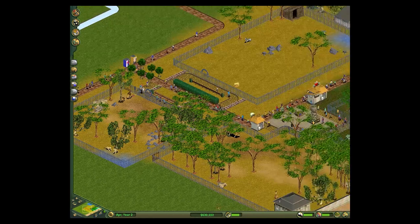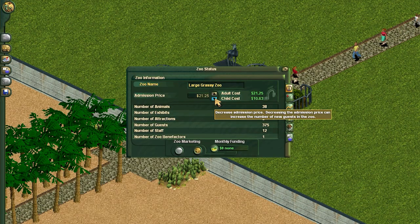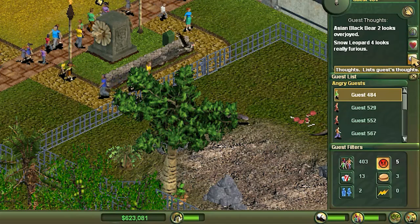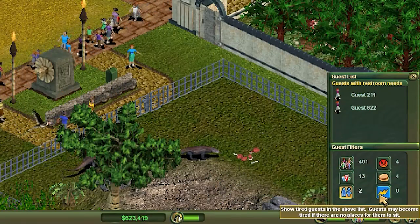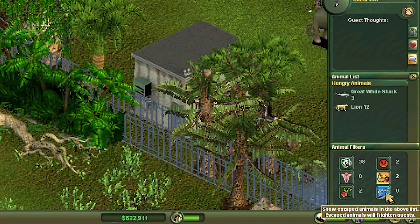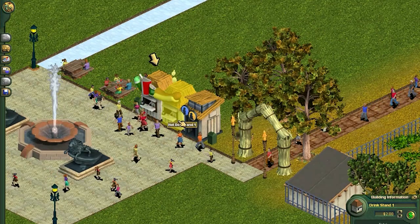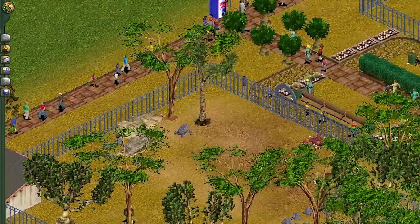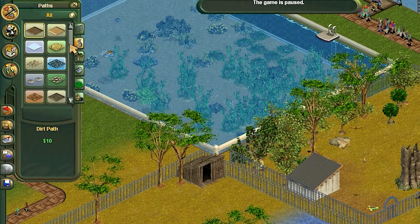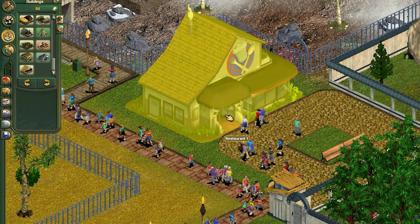Animals and staff are all fine and dandy, but who's going to pay for all this — the salaries, the construction, the animal food? Your guests, of course. You set the price of the gate and they come flooding in. They each have a favorite animal as well as thoughts of their own. The menu is super helpful in keeping track of upset guests needing food, drink, rest, and bathrooms. A similar menu exists for animals. Food-wise, at first you'll only have vending machines and maybe a hot dog stand unlocked, but things unlock progressively as game time passes — every two or three in-game months. These unlocks also add new animals, fences, paths, and more, helping not to overwhelm newer players.